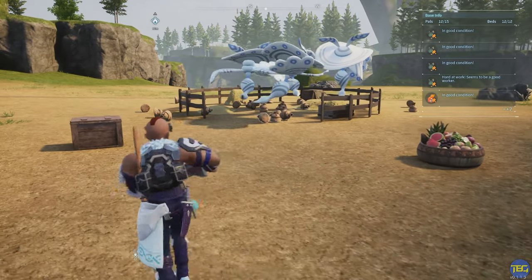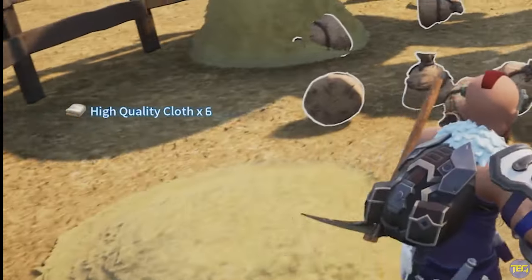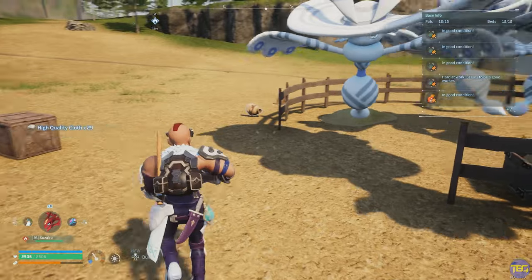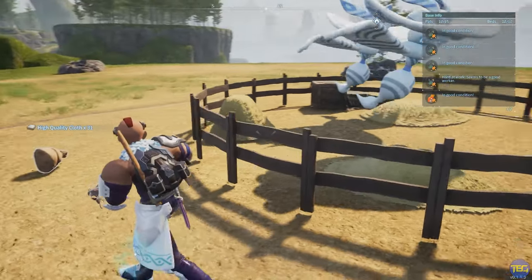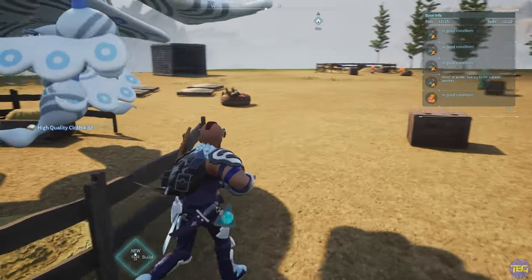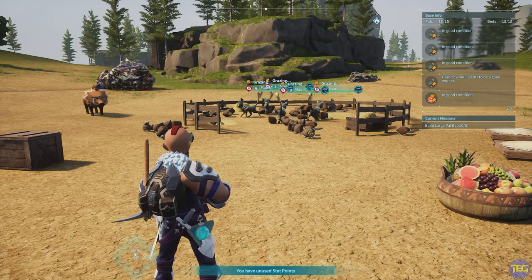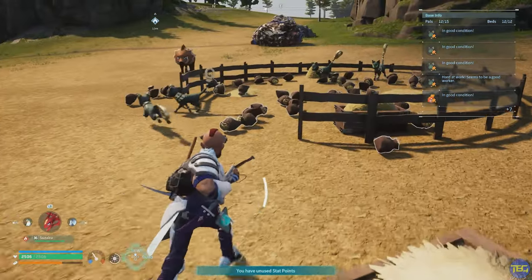Hey everybody, Ben here from The Beard Guys. Today we're going to take a look at everything you need to know about the Ranch in Pal World, which is one of the most underestimated buildings in the game that can help you farm tons of useful resources whilst AFK — things you probably didn't even realize it could get. From humble wool and eggs all the way through to cotton candy and high quality cloth, the Ranch can do it all.